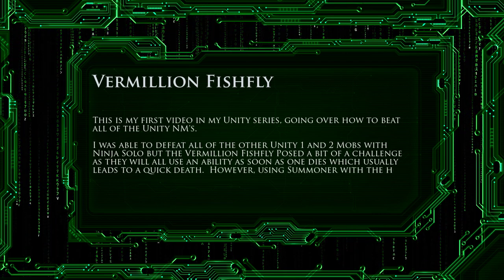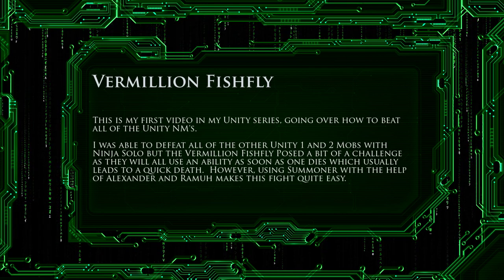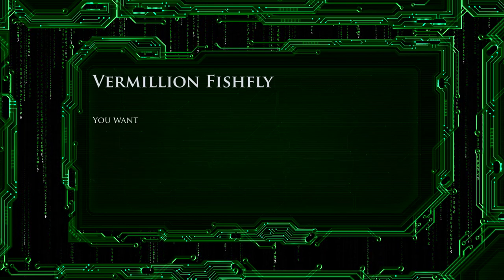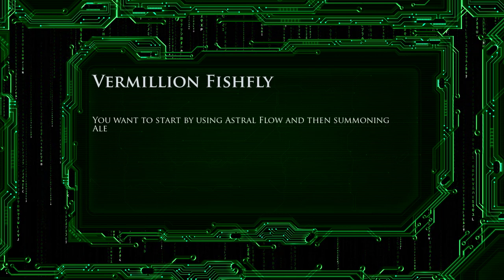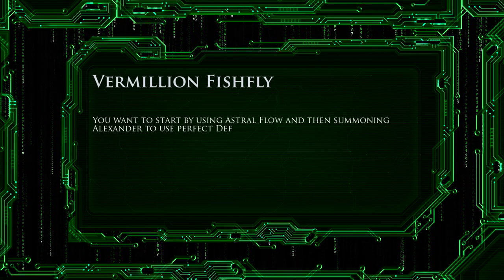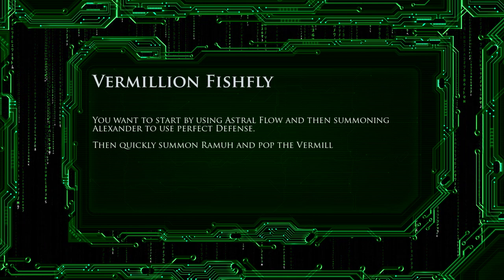which usually leads to a quick death for our ninja. However, using Summoner with the help of Alexander and Ramu makes this a very easy fight. You want to start by using Astral Flow before the fight and then summoning Alexander to use Perfect Defense. Then quickly summon Ramu and pop the Vermillion Fishfly.